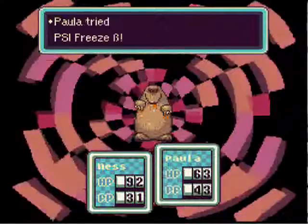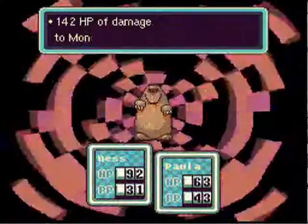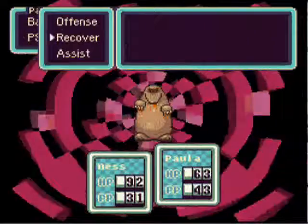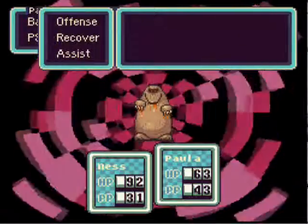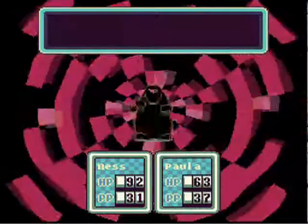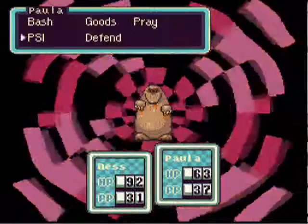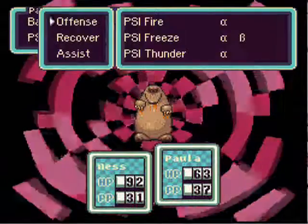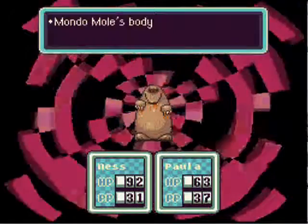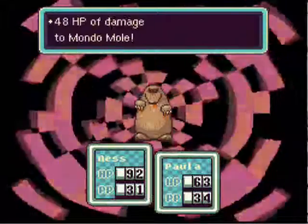We're going to try Freeze Beta. There we go! We smashed it. Let's try Fire and see how much damage that does. So at this point with Paula, you might as well just keep using Thunder. It's the cheapest move you have, and if it hits, it deals a heck of a lot of damage.